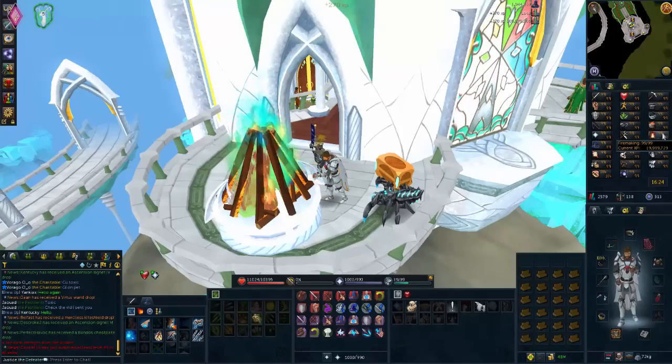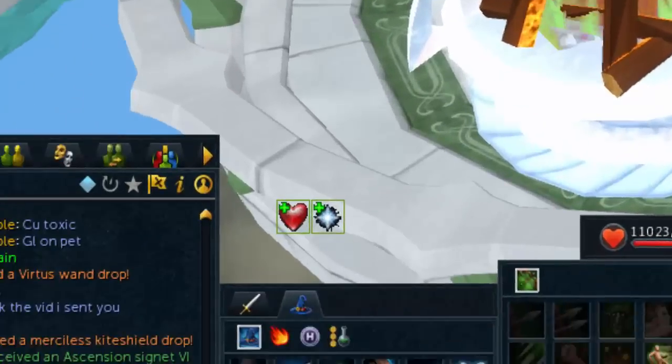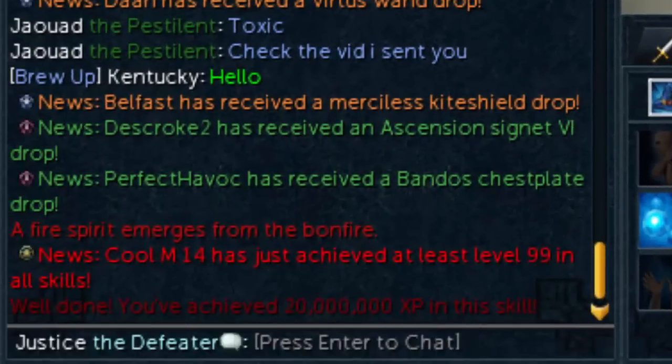AFK Bankstand Firemaking — 20 million experience achieved in Firemaking! That's literally just from doing Firemaking every so often before going on boss trips. Pretty happy about that.